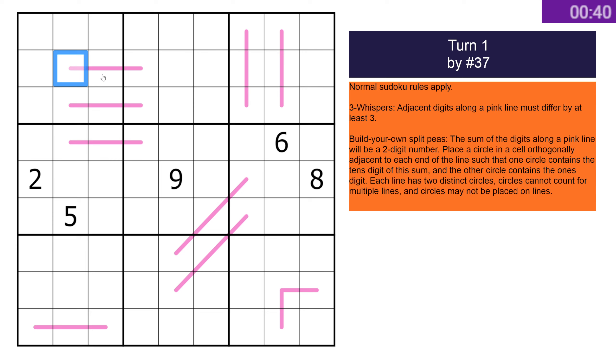This sums to a two-digit number, and I've just had a thought about how that will affect things. You have to circle two numbers on the ends, and they have to write the sum of the thing on the line. So all of these will either begin with a one or a two — I was just worried that could be too big, but that still begins with a two. So especially around these cells, because it is orthogonal, you need to place some ones or twos.